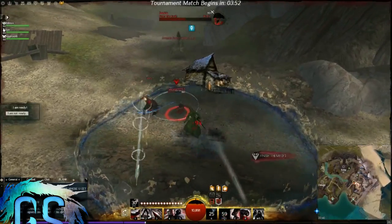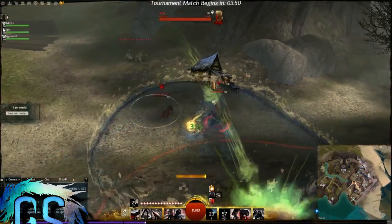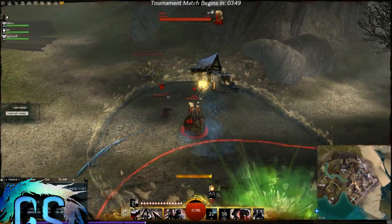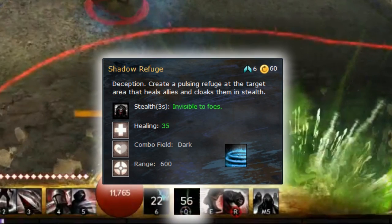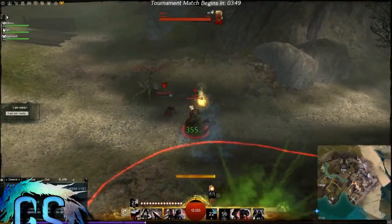Stealth stomps — use them to get more surefire stomps. Thieves are a good stomper. The method he's using is the seven utility ability Shadow Refuge, which is an AoE stealth. There are a few ways to mitigate it, but most likely you're going to get that stomp.